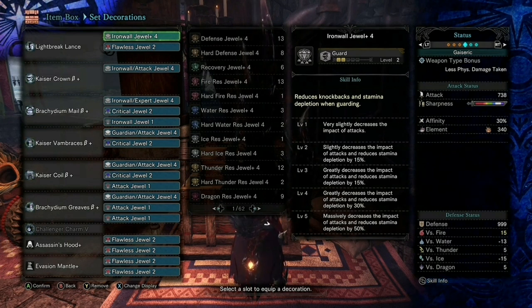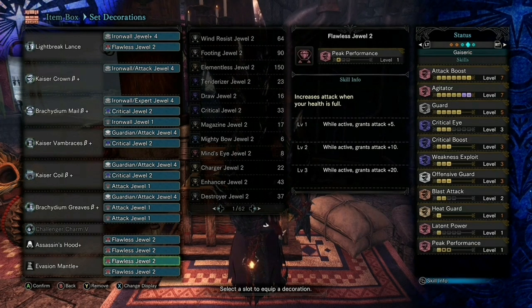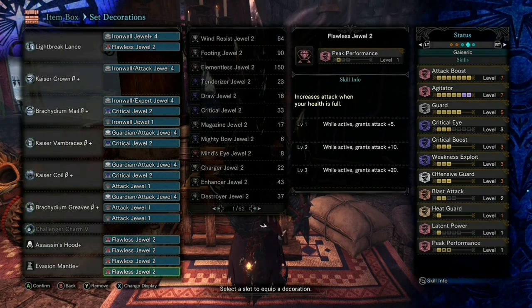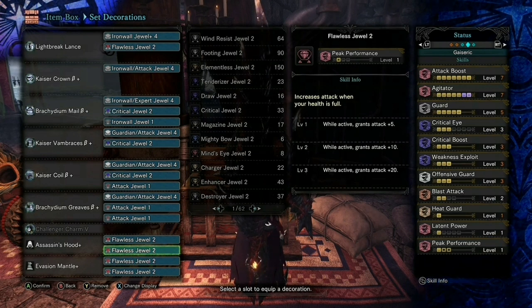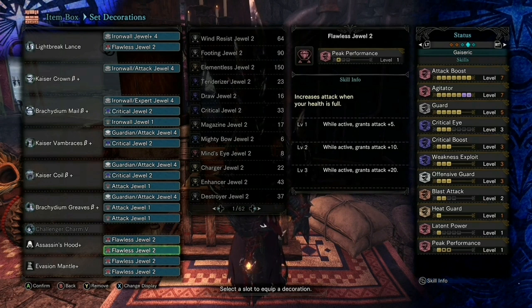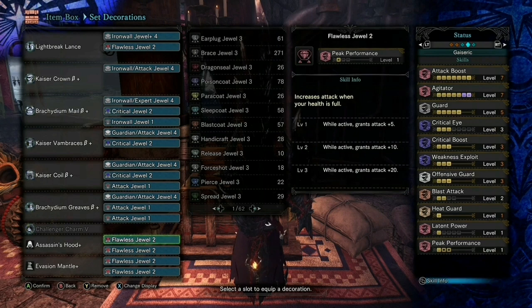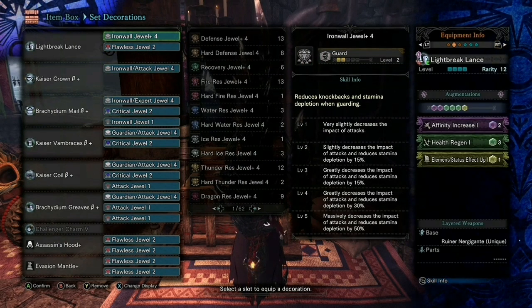This is a very mantle-heavy build, so Peak Performance is important. I always have the flawless skills on both mantles. At the start of a hunt I put on the evasion mantle, and the moment I meet the monster I'll roll on the roar - or block the roar to proc Offensive Guard, whichever you prefer. Then the Assassin's Hood goes on after because it lasts seven minutes, giving me two extra jewel slots to make use of.